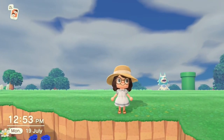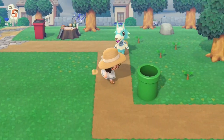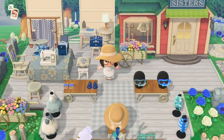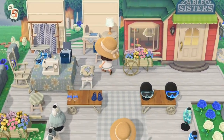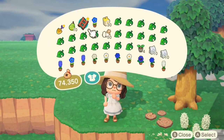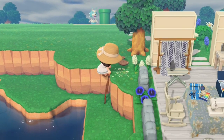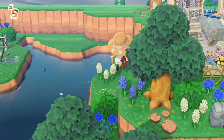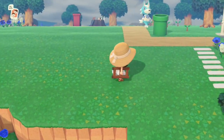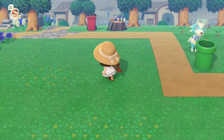Hello everyone and welcome back to my channel. If you're new here, my name is Emma, aka Furs, and if you're a returning viewer, welcome back. Today I'm going to be doing a natural waterfall speed build. A lot of my island has been decorating areas and putting down furniture, so I thought I'd switch it up and work on some terraforming throughout my main neighborhood. There's a river that flows throughout, and at the top I thought it'd be nice to have a waterfall looking quite natural to make a focal point of it.